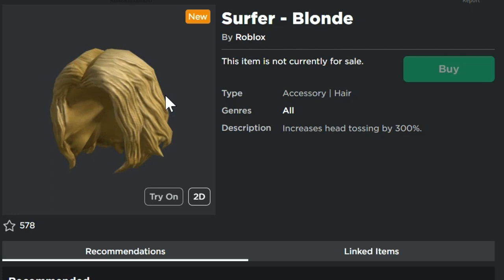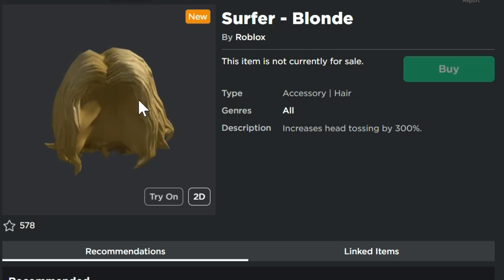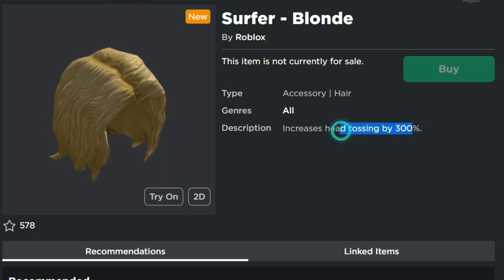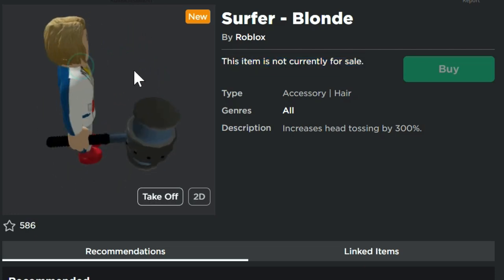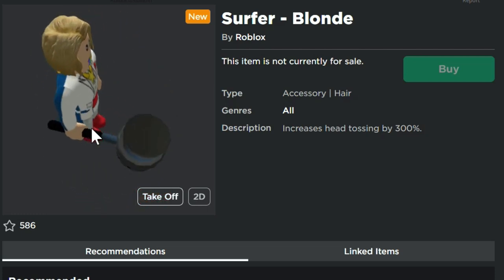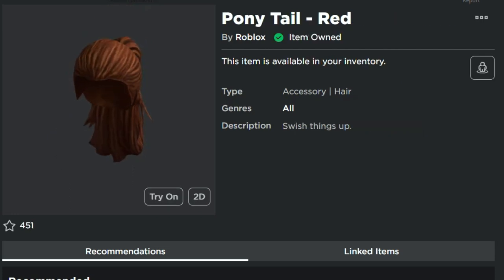Yesterday I made a video about the red surfer hair — that one was free, make sure you guys go get those while they're still available. This one is the blonde surfer style, which I said would look better in blonde. It says it increases head tossing by 300%, but it's not currently for sale. I'm putting the link in the description because I have a feeling it's going to be free soon — I don't see how they'd charge for it considering the other ones were free. Hopefully it'll be free by the time you hit the link, but either way, the other three are absolutely free.